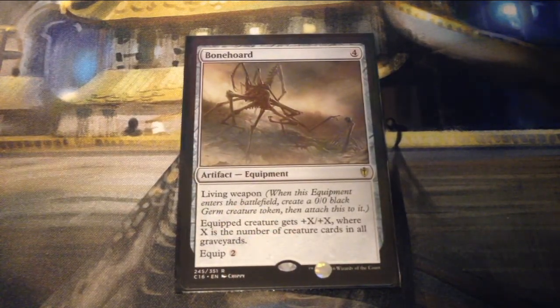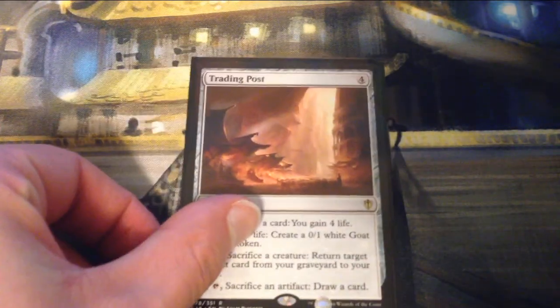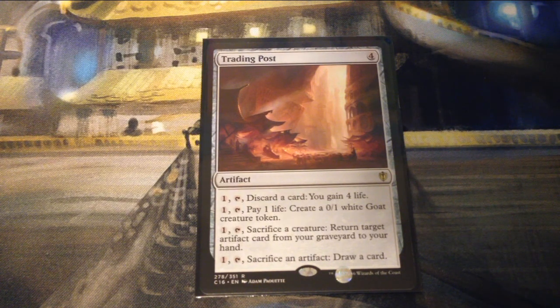Bonehoard is a four mana artifact equipment with living weapon — comes into play on a 0/0 black Germ creature token. Equipped creature gets plus X plus X where X is the number of creature cards in all graveyards, and it has equip for two. Nevinyrral's Disc enters the battlefield tapped — pay one generic and tap it to destroy all artifacts, creatures, and enchantments. Trading Post does a lot as a four mana artifact with four abilities each requiring pay one and tap: discard a card to gain four life; pay a life to create a 0/1 white Goat creature token; sacrifice a creature to return target artifact card from your graveyard to your hand; sacrifice an artifact to draw a card. They all play off of each other, which is cool.